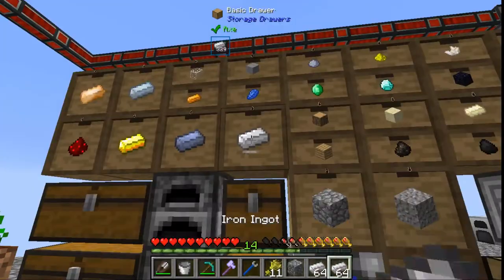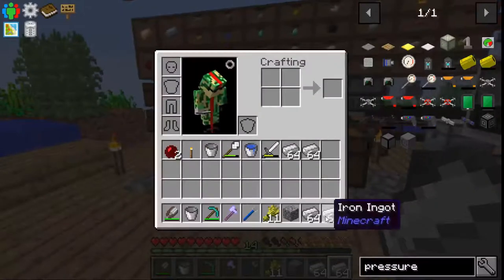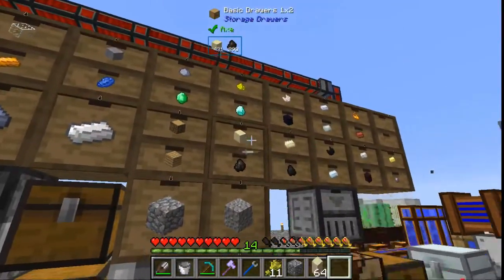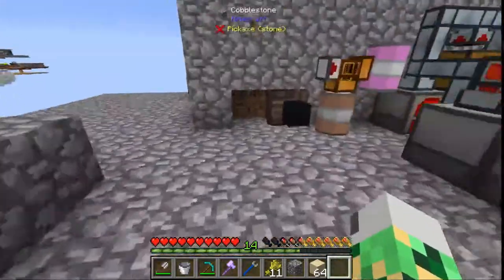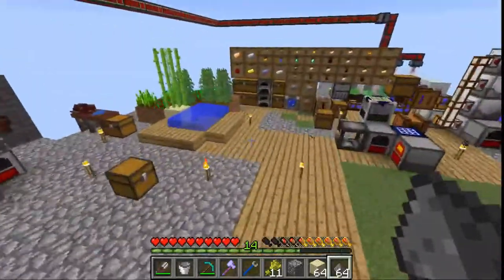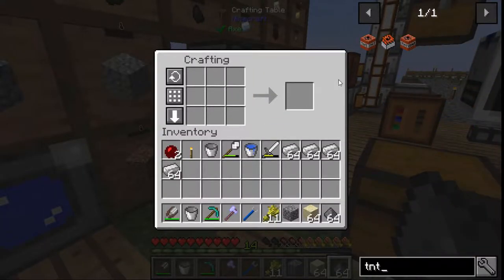When you blow up the iron, that causes it to turn into compressed iron. So how much do we have? 475. Let's just get four stacks going. And TNT — we need sand. I'm only going to go with one TNT for now, I don't need a ton of it. We got another skull in there too.